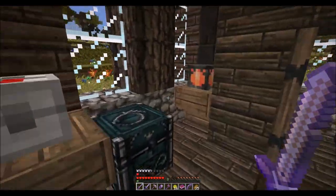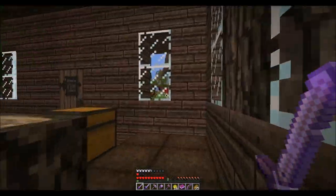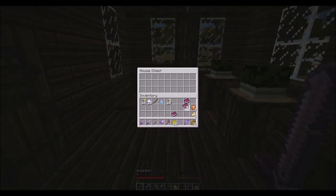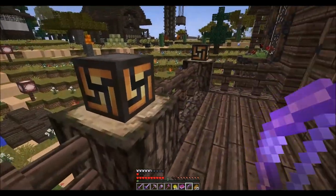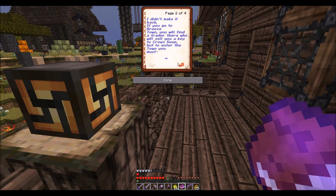Toiletries — don't need that, don't care about the toilet. Nothing interesting in there. Upstairs we go. And you notice, we got two chests here. First chest is a diary — I'll read that in just a moment. We need to grade this chest. I have borrowed the shovel and gone to Crow's Keep. I have left this diary here in case, well, in case I don't come back. If you are reading this, then I didn't make it back. If you go to Breeze Town, you will find a trader who will sell you the key to Crow's Keep. But to enter the town, you must speak to the town steward in Mirtown. If you want the shovel, I'm afraid you're going to have to go to Crow's Keep.